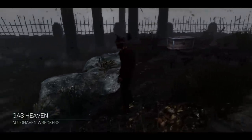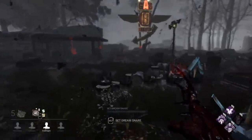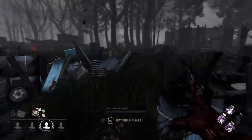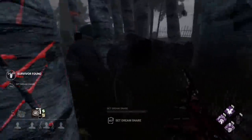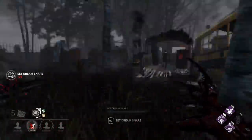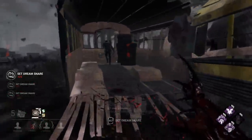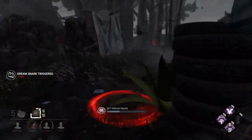Here we are — Gas Heaven. If we can get like a one-shot down with this on average twice a game, I'd call that worth it. This guy literally walked up, waved at me as if he was about to loop me for five gens, and then just went nowhere — that was really weird. Do I catch him before he makes this loop? I don't think I do. If I'd set that trap a little better, I might have.